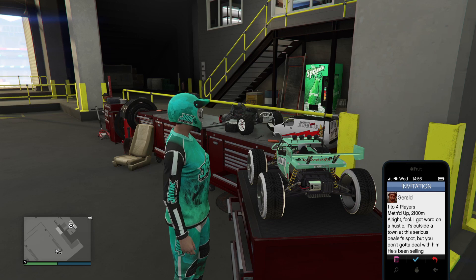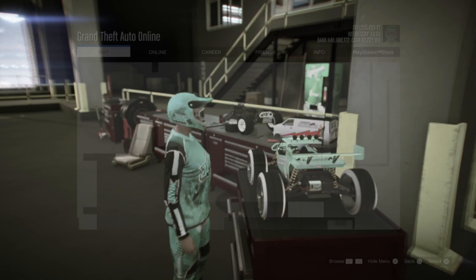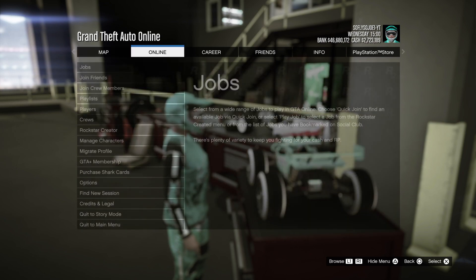Once you've received that job notification, pull up the phone, go to Job List, and you should see the job right there. Select X until you're on the white screen. On the white screen, do the pause trick — press and hold pause, then quickly release and press X immediately after. Done correctly, you should accept the job and be on the pause menu at the same time, so the job will be started up in the background.